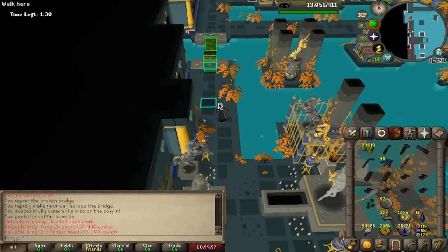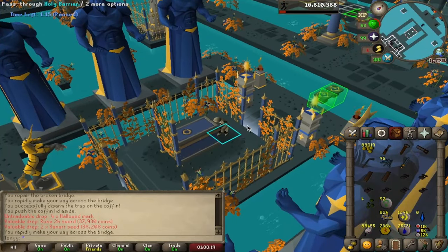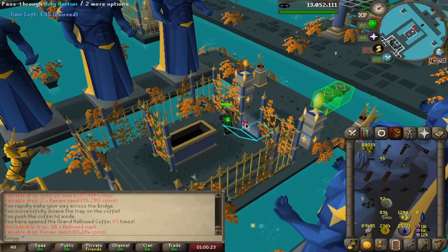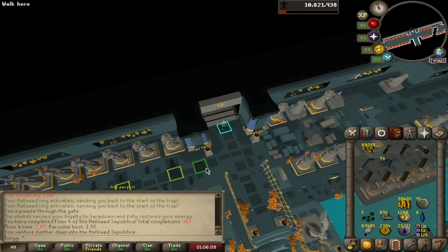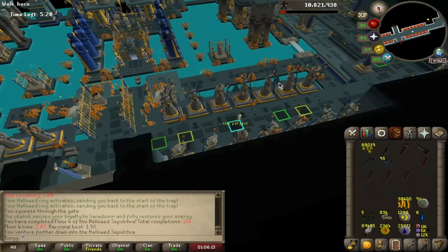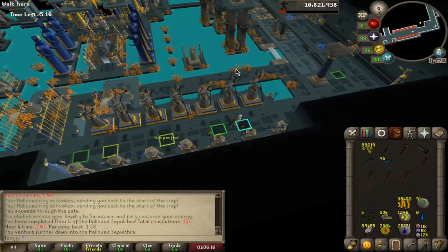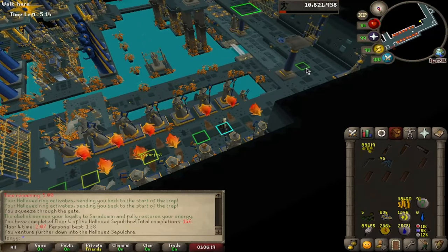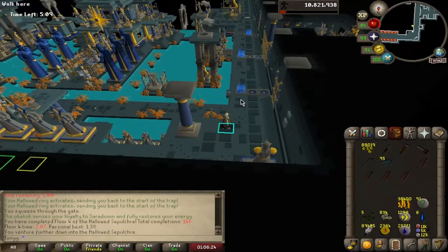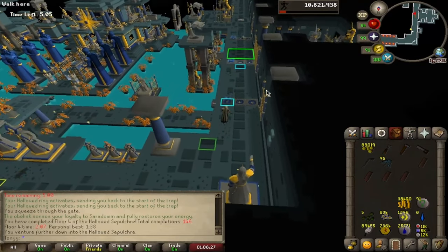Another chest — oh wow, that's almost like a 100k chest right there, actually not bad. More rannar seeds. Honestly, looting all these other chests makes me so much more excited for this floor. Obviously I get the grand chest, but getting these little chests on the way is kind of cool. I'm tempted to loot the chests on floor four as well, but I'll stick to just hitting the fifth floor for now.